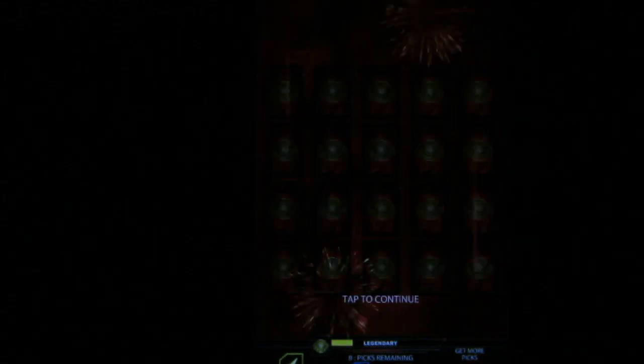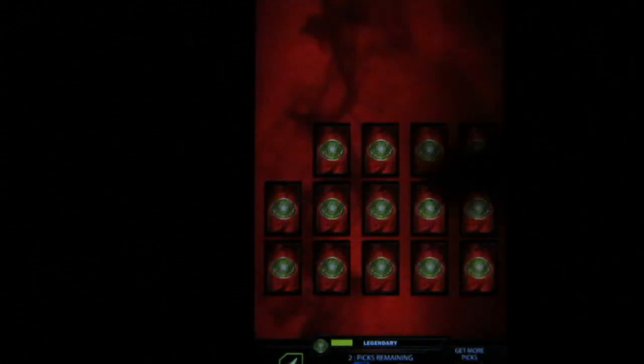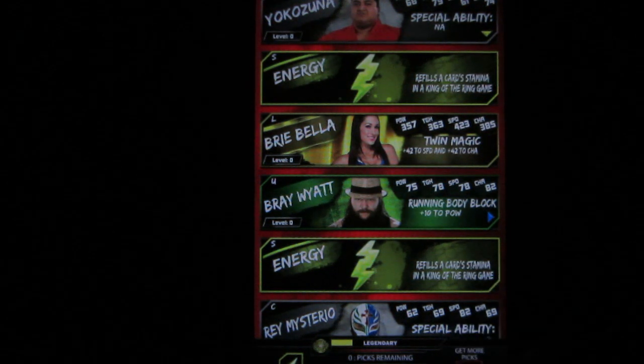That energy card — I'm really happy they extended the energy cards to 10; that'll be helpful for King of the Ring. Santino Marella. Two Fandangos! And my last card is Adam Rose. I'm happy I got a legendary card in the pick and it wasn't a support card, but I was really hoping to get a male superstar since my Nikki Bella is like the best card in my deck.